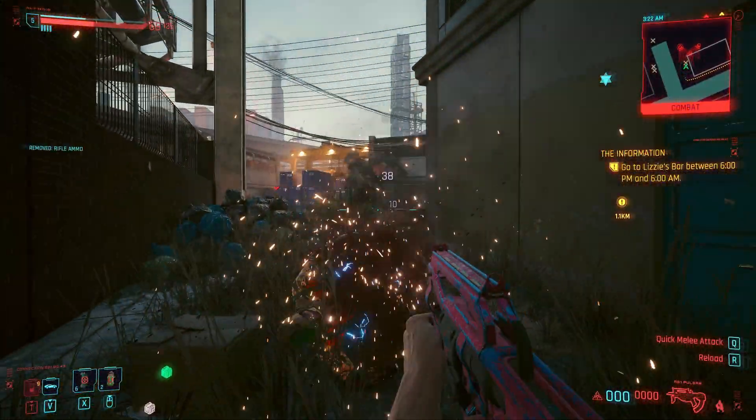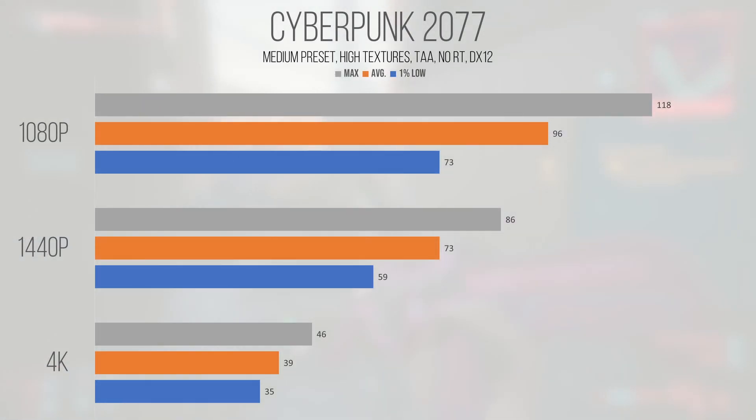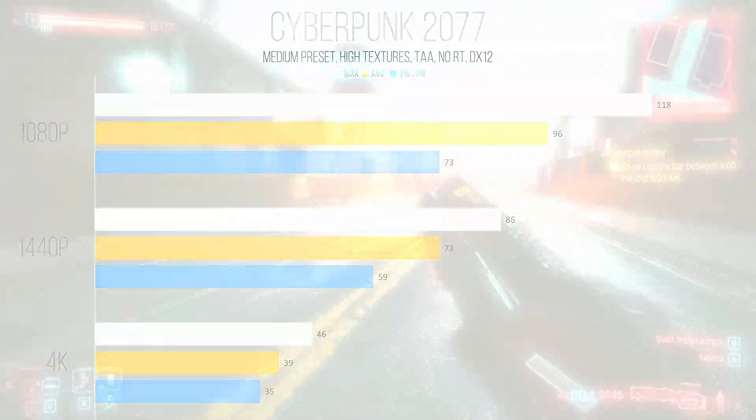Cyberpunk 2077 is where the A770 goes for more of a console-esque experience at 4K, but 1080p and 1440p are beyond playable. At 1080p, the average and 1% low came in at 96 and 73 FPS — and based on first-hand experience, it feels significantly smoother than on older drivers. 1440p returned 73 and 59 FPS, where XeSS upscaling might be worth considering. Even 4K was playable at 39 FPS average and 35 FPS 1% low, though not optimal — you could probably enable ray tracing with upscaling and still hit 60 FPS at 1440p.